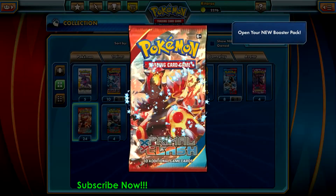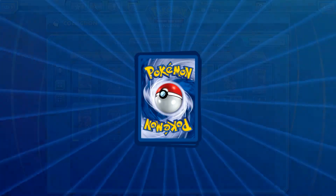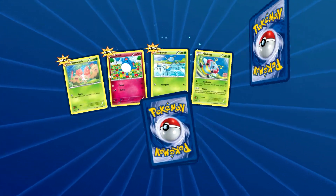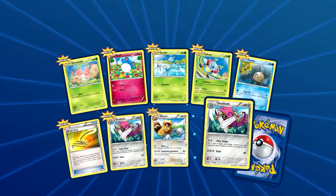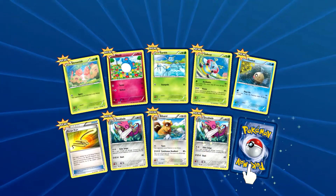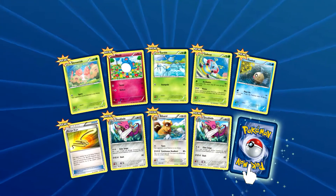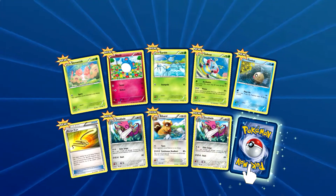Let's open the last and third pack for this video and hope for another ultra rare — why not? We have a Sliggoo and a Surskit. It's not the Surskit — it's a Surskit. Okay, haha, that was funny.